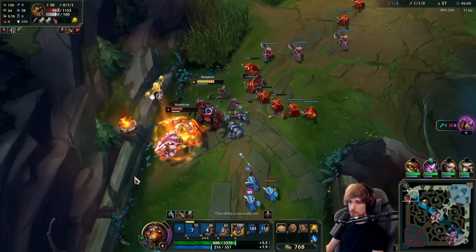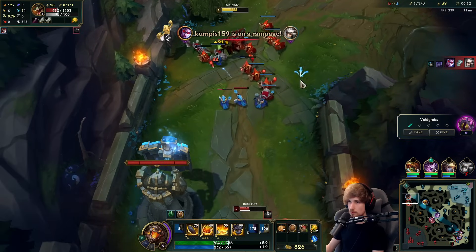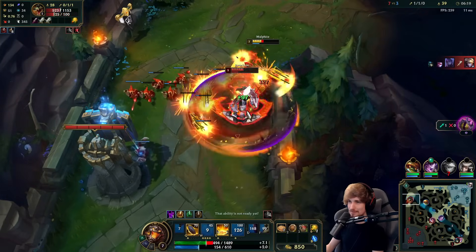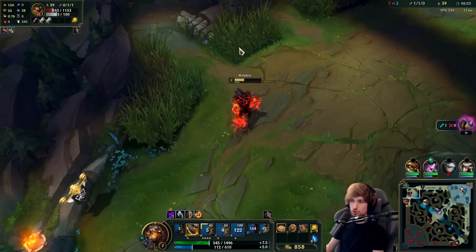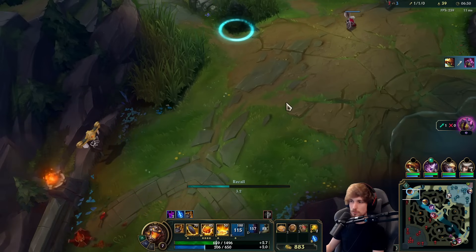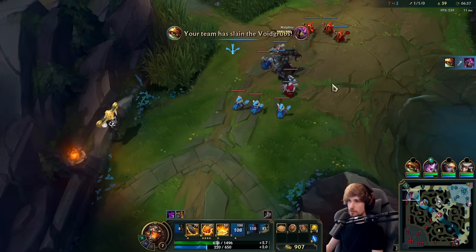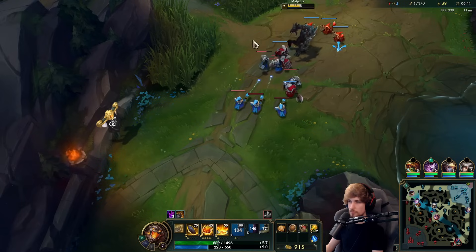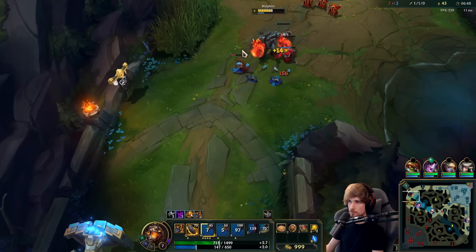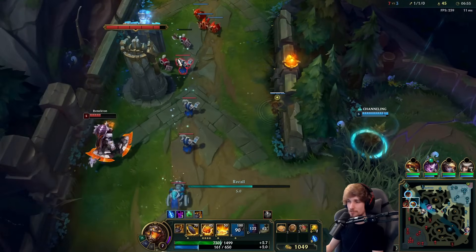I need to hit level six here. I was trying to hit my ultimate as far from the tower as possible, but unfortunately that didn't work — I didn't even get to hit him. My strategy completely failed. He noticed my teammates were nearby and he managed to figure out — turns out he walked all the way back — so he definitely had vision on my teammates.